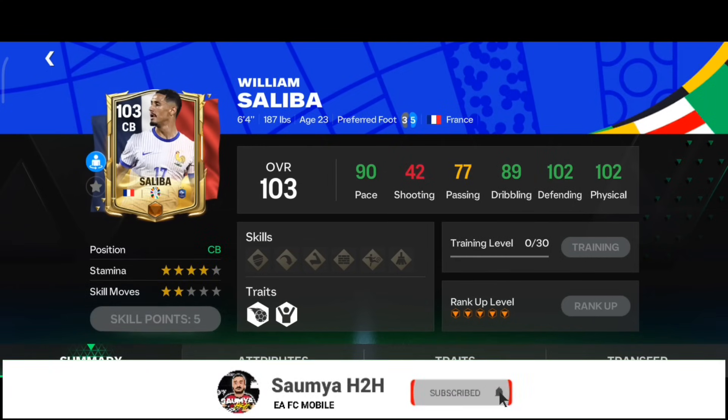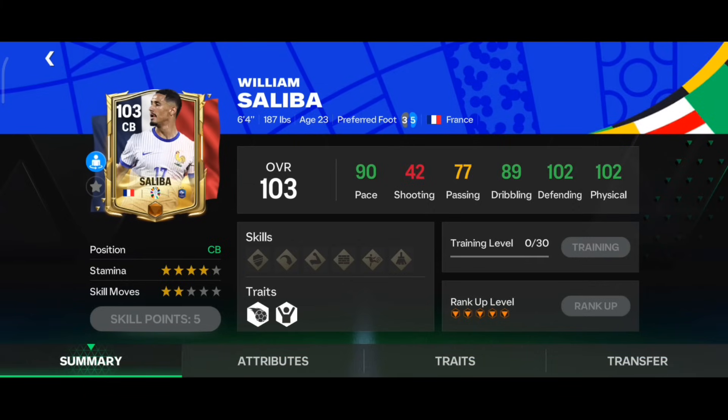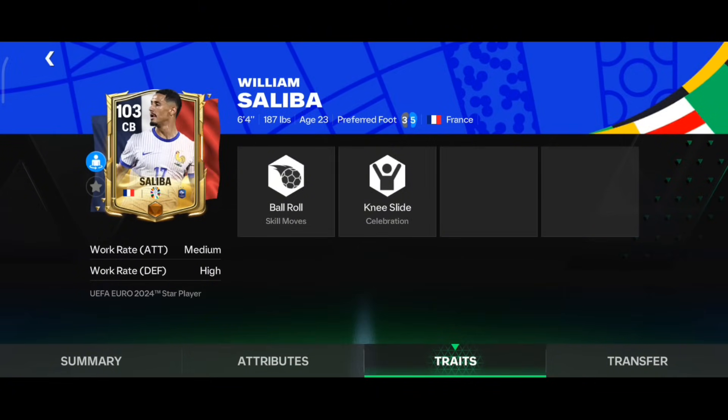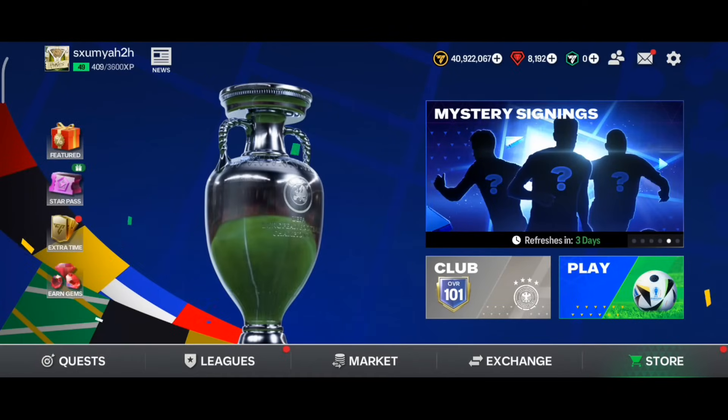The last player in this category is max rank William Saliba from the Euro event. He has 90 pace, 102 defending, and 102 physical, with six foot four height — perfect for a center back in Head to Head. His four star stamina is decent, and he has Medium-High work rate — you can definitely use him.